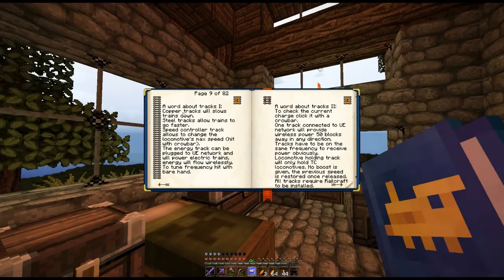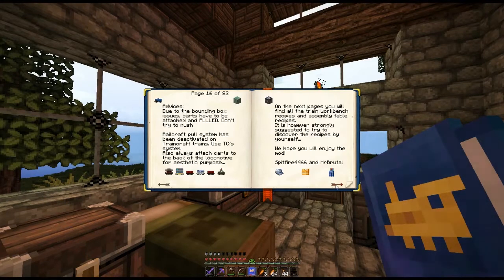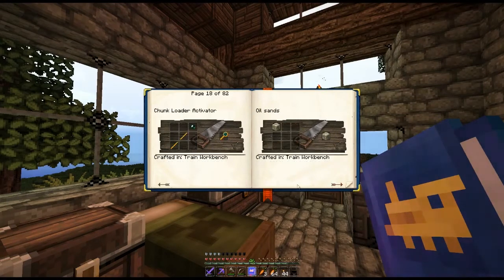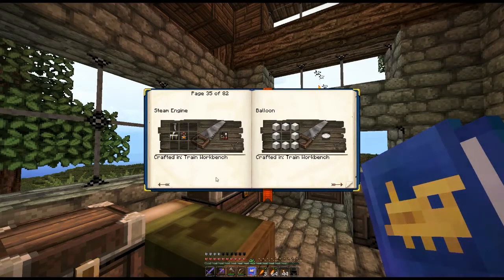Track. So you can make copper track to slow down trains, and steel tracks allow you to go faster. You make tracks then. I know how you make basic tracks — I guess you add some copper or something to make copper tracks. Where's the recipe? That's the chimney, okay.